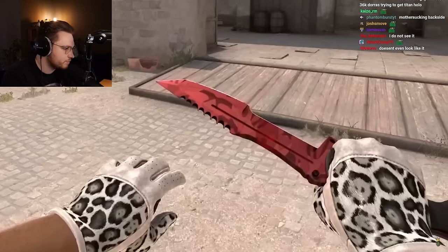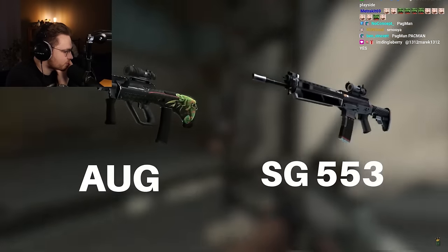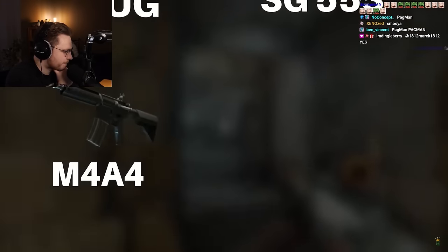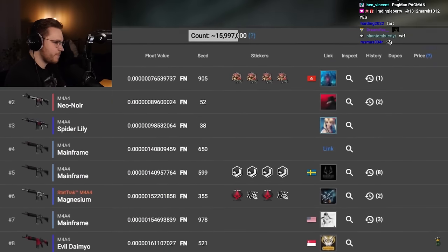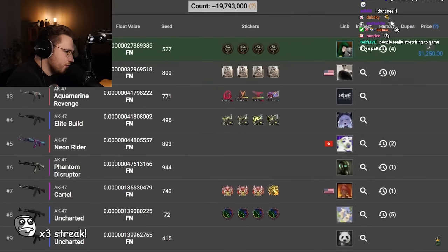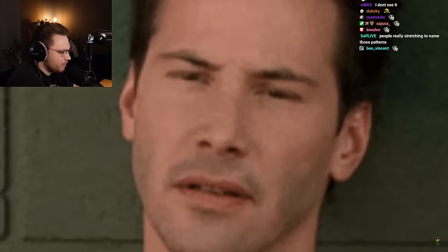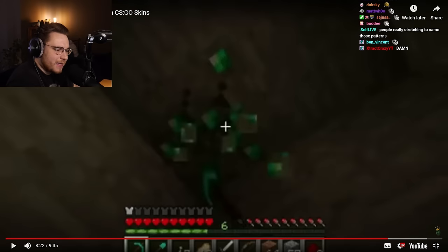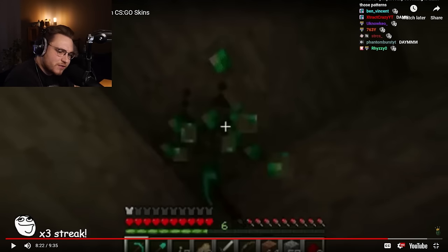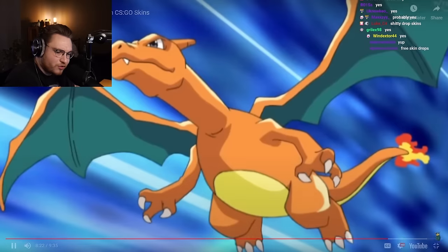Did you know there are almost double the amount of AUG and SG skins compared to the actual main rifles M4s and AKs? Around 16 million M4A4s against 36 million AUGs, and around 19 million AKs against 36 million SGs. It should be vice versa — probably because AKs and M4s usually get higher quality ratings — reds, purples, pinks — while SGs get a lot of blue fillers.